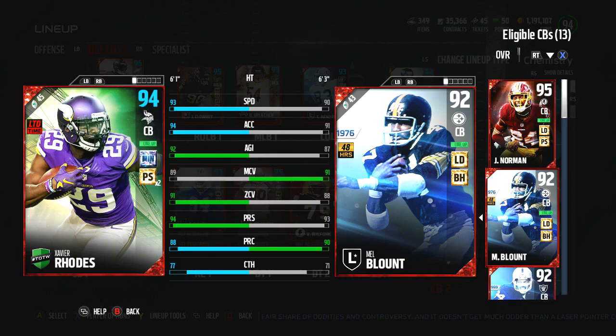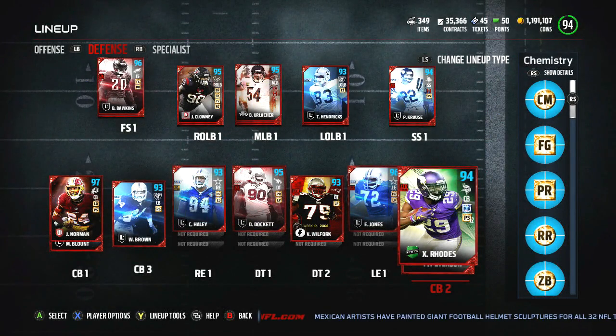Xavier Rhodes looks like he should do extremely well in coverage and cover a lot of ground. I should definitely try to take advantage of his press more often. Sometimes with certain matchups I get worried about pressing if they have a Randy Moss or Cooks - somebody really fast - and I don't want to get beat over the top. But now with Rhodes being the fastest card in the game, nobody has 94 speed yet, so hopefully I can be a little more aggressive on defense, bring my guys closer to the line, and not worry about getting beat deep.